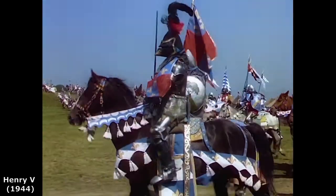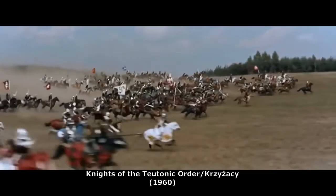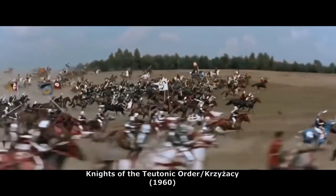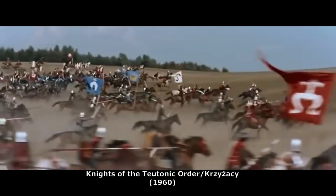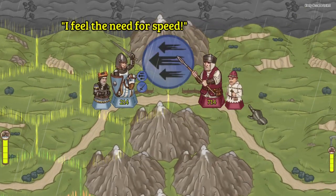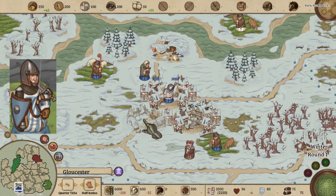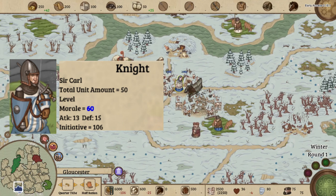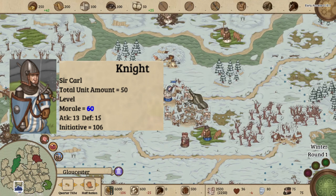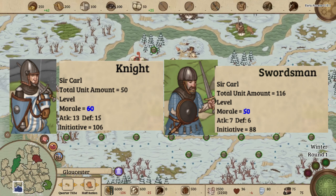The noble knight — the cream of the crop of medieval European armies. Trained from a young age, these fighting men can easily destroy armies several times their size. Luckily, in Rising Lords they behave very much the same way. The knight is the most powerful unit type in the game, owing to their stats which are almost double the amount of the next highest stat unit, swordsmen, which in turn means they are the most food efficient unit in the game.